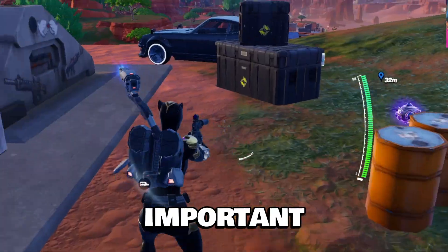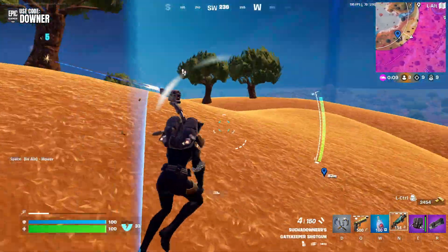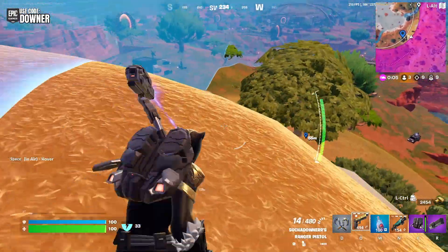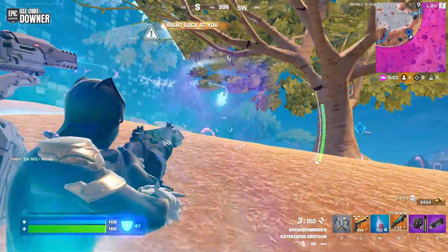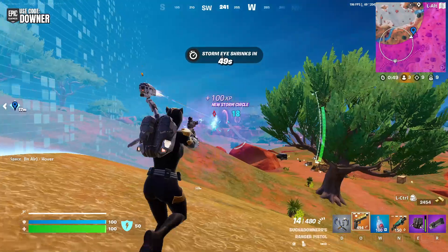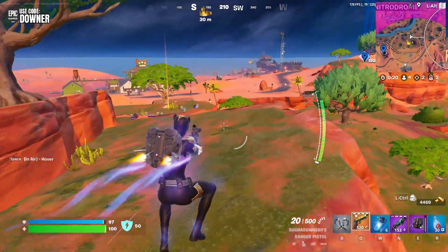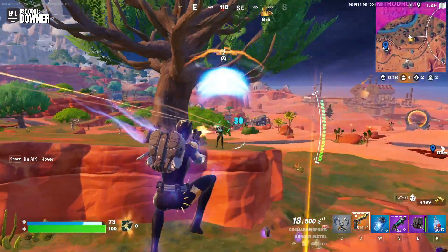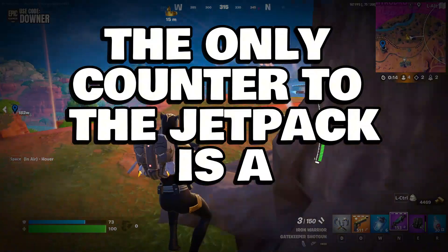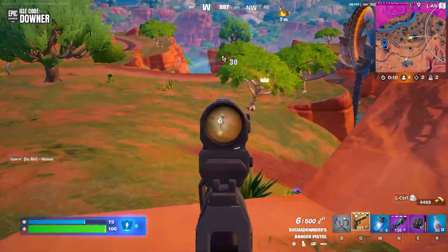The most important item of the season is the jetpack. In Zero Build, you need mobility and no other mobility item beats the jetpack. Sure, shockwaves are great, but you either got to buy them or find them and they don't really spawn all that often. Black Panther claws are okay for mobility at the start of the game, but they're just not as good as the jetpack — not as reliable. When you have to fight somebody with a jetpack, the only counter to the jetpack is a jetpack. You need one. It's the best option.